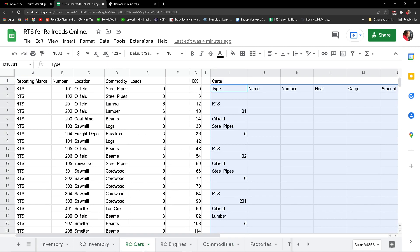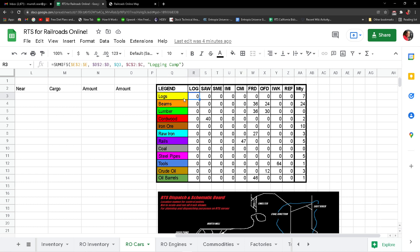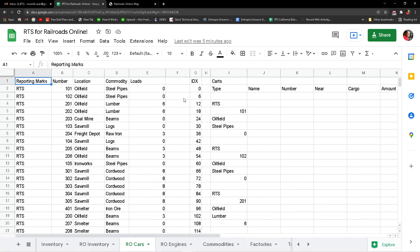Now empties — we want to look at where the empties are. I have a schematic somewhere that does that. I think it's in RO Cars — it's hiding off to the side. Over here it groups the sums. We have one empty oil barrel. There are 24 beam lumber cars out there somewhere, two cordwood cars, 10 iron ore cars sitting empty. Some of these are the same car types but we haven't combined them. The exception would be crude oil and tools — three empty crude oil cars, one empty tool car.